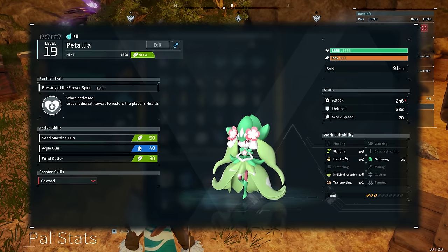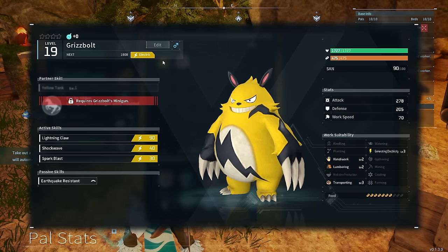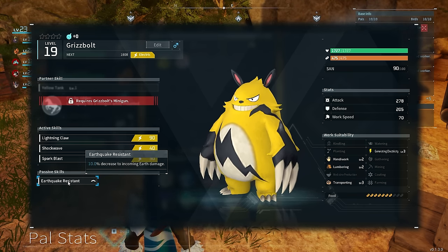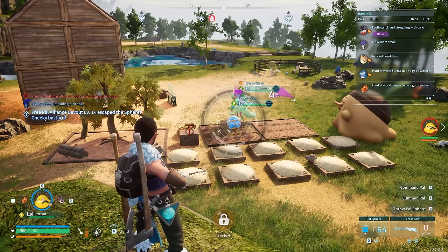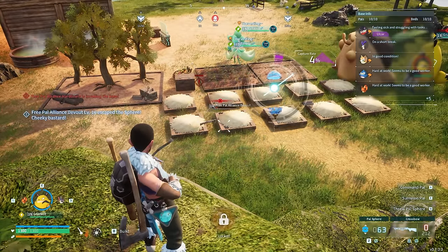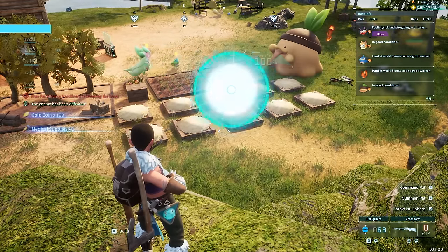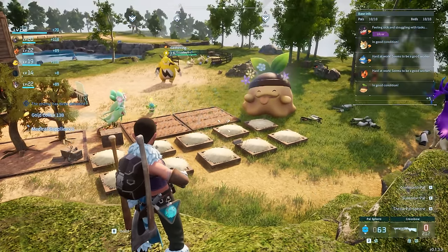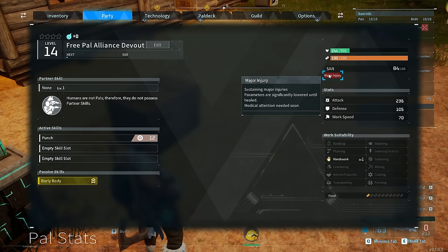The Azurobe we got didn't have great stats — it had Pacifist so we weren't going to use it for attacking. It did however have level 3 watering, so we're going to swap it out with a Penglet. Beenade had tons of skills: planting, gathering, handiwork, medicine making, transporting — probably one of the best PALs you can put in your base. The Grizzbolt had some cool skills but what I wanted it for was its minigun, so this goes straight into our combat team. Our base got raided again — this time humans raided it. The crazy thing about Palworld is that you can capture humans and get them to work at your base.